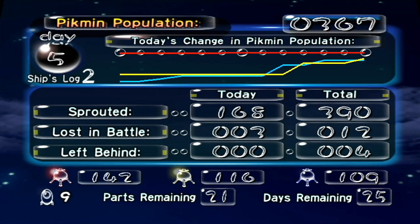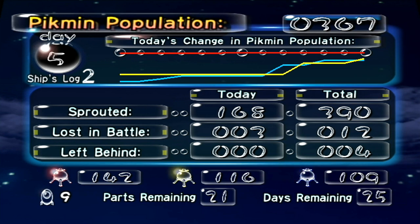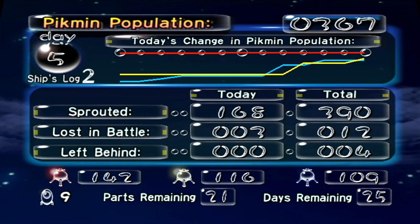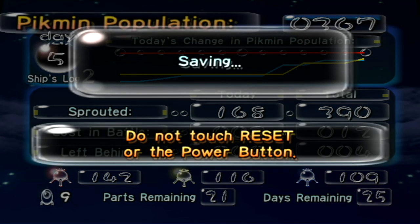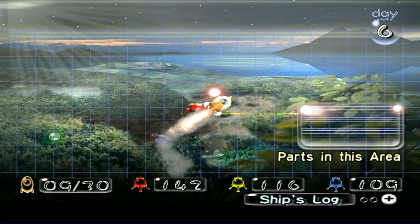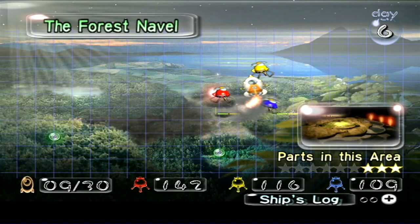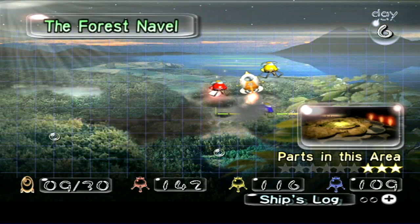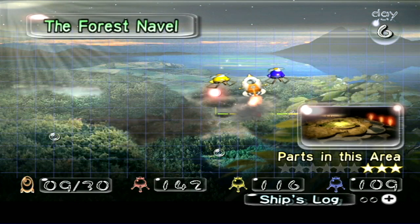Oh, look at that - we've only lost three, but we sprouted 168 Pikmin. Basically, our yellows and blues grew a lot. Unfortunately, the reds kind of stayed stagnant. But look at our numbers - we have 142 reds, 116 yellows, and 109 blues. We are so good to go, guys. So next time on Pikmin, we're going to be heading back to the Forest Naval. I doubt we're going to get everything we can there, but we're going to do a lot nonetheless since we have a ton of Pikmin. And I think that's pretty darn good. With that being said, thank you guys so very much for watching, and I'll see you guys next time for some more Pikmin.